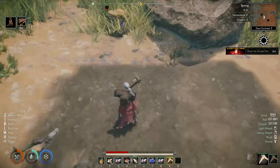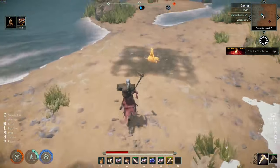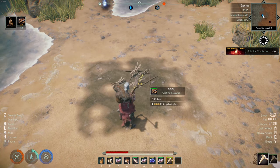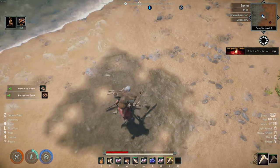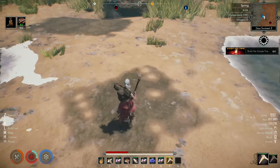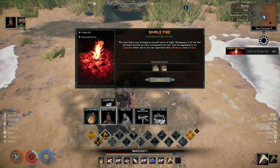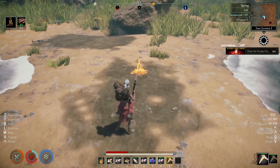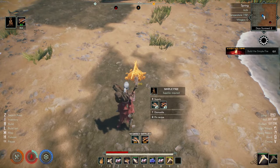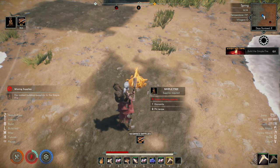Now we're underground — okay, this is the level. Now what do we do? We build a simple fire — I did, there's the simple fire. Let's dismantle it, pick it up. Okay, let's build a simple fire — that's what it says. I built a simple fire and still you're missing supplies? Really? This is definitely buggy as hell.